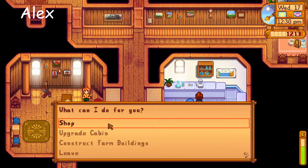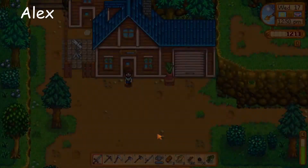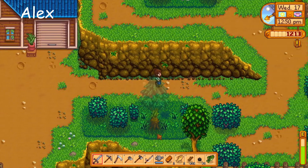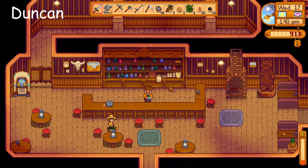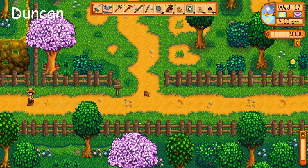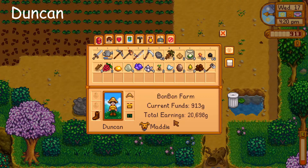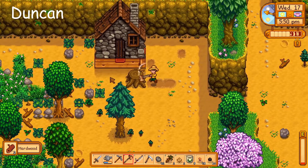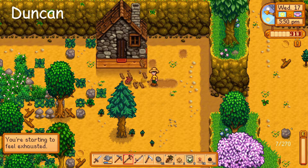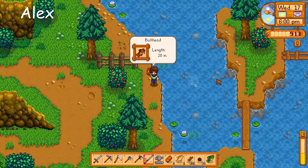Pierre's coop costs 4,000 gold, 300 wood, and 100 stone — we already have the stone, easy. The wood we can build tomorrow. He sells the maki roll recipe — I just bought that. If we don't get a fried egg that's one of the most statistically unlucky things I've ever lived through — if we somehow don't get one, that's crazy. I got the 10 hardwood, going to pick that up. I only have 7 energy left.